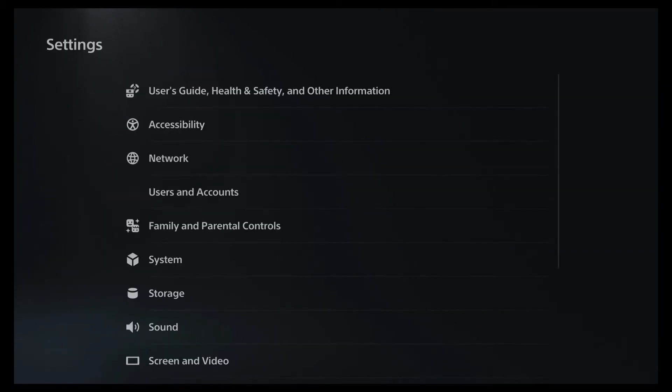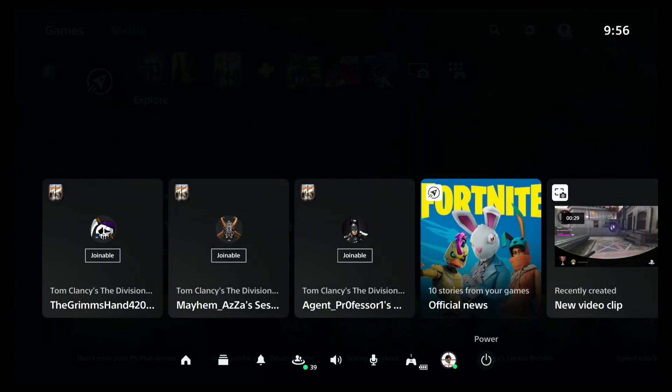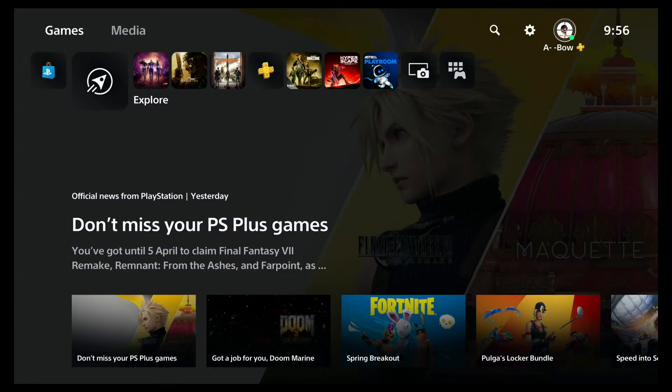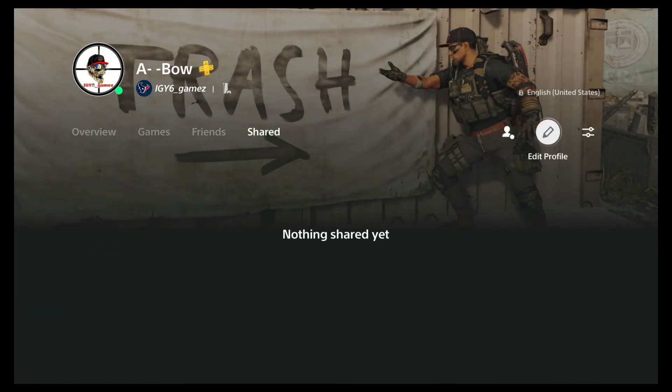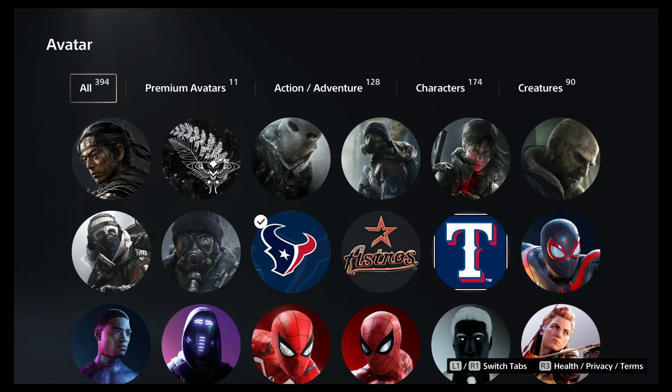And the last way to go about it — it's kind of overkill here. You have it up here at the home page — right there at the bottom. Profile, same thing, scroll right, edit profile. And you have the same menu. I hope this helped.